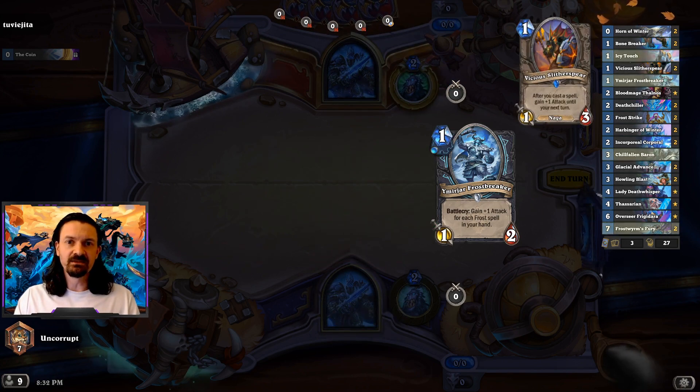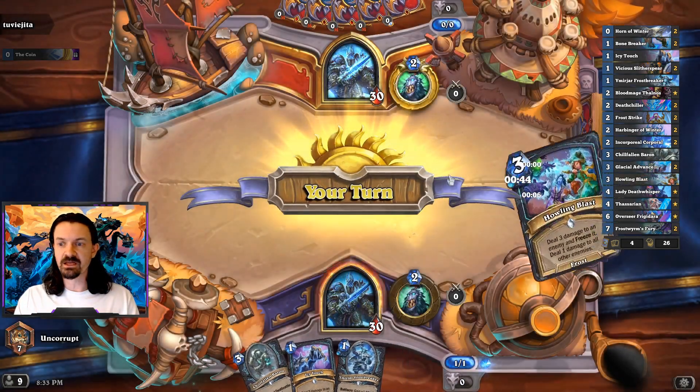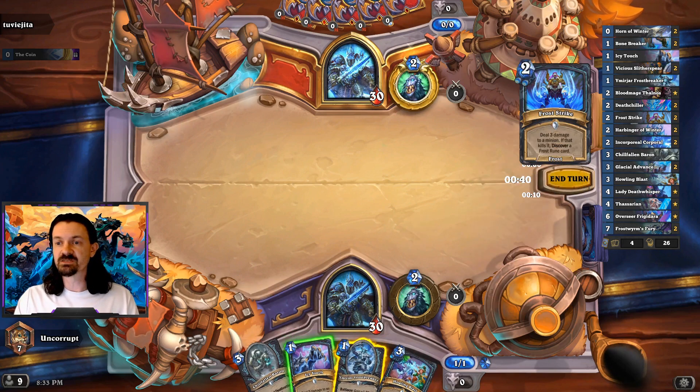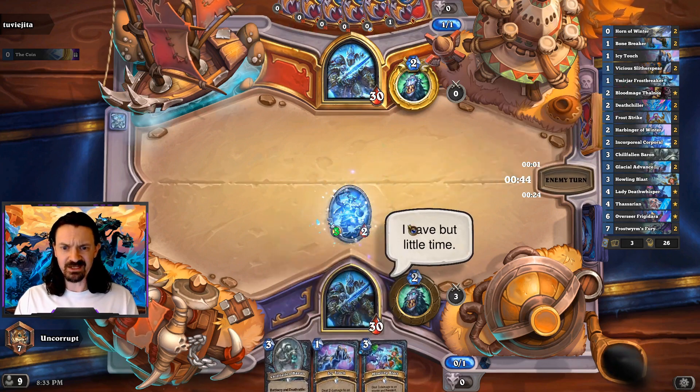The deck code is going to be in the description of the video. You're going to notice that this deck is a little bit different than probably some of the other Frost DK decks you've seen. The goal of the deck has really just been trying to make it a little bit faster, pack in a little bit more aggro cards, and be able to kill our opponent sooner — mainly because the two strongest decks in the meta are Quest DH and Miracle Rogue. We're just going to play our one drop here and pass turn.